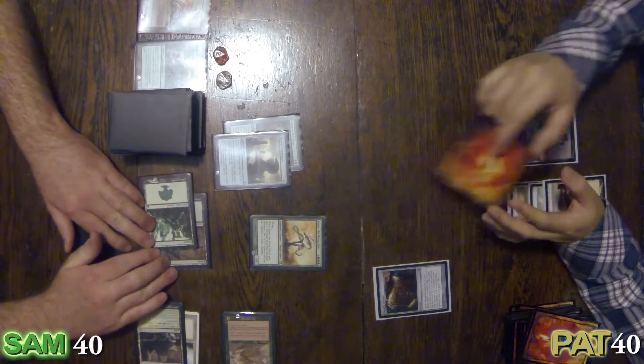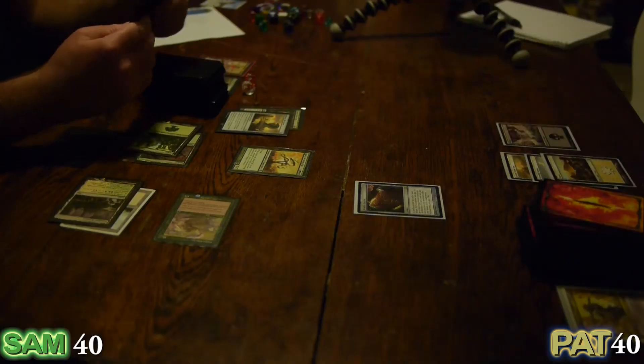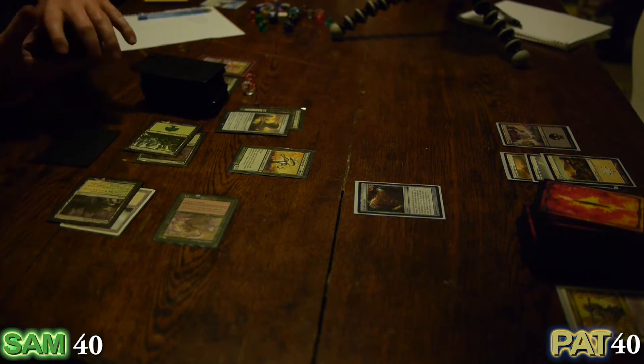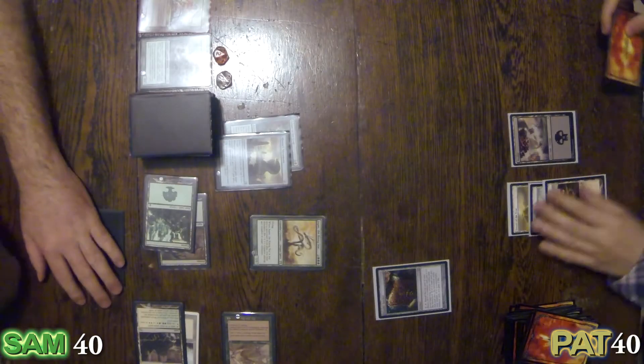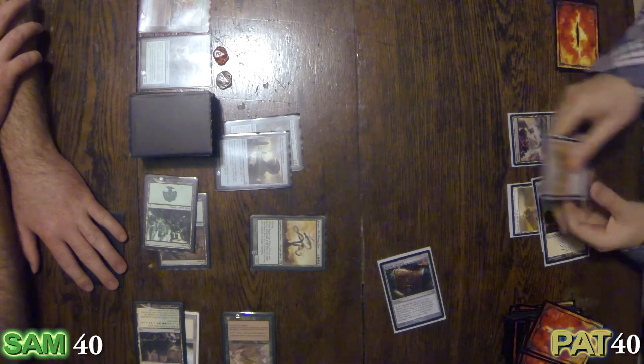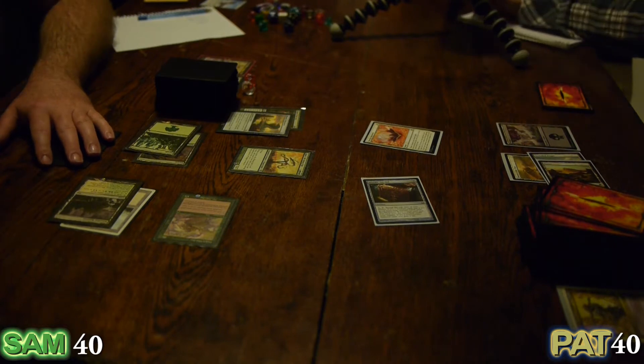You're going to trigger your Cream of the Crop? Oh yeah, I'm terrible at this game. That was really important — it was so important for me to Cream of the Crop. I'm going to activate my satchel. I reveal the top card of my library. It's a non-land, so I gain two life and go up to 42. I will commence my turn.